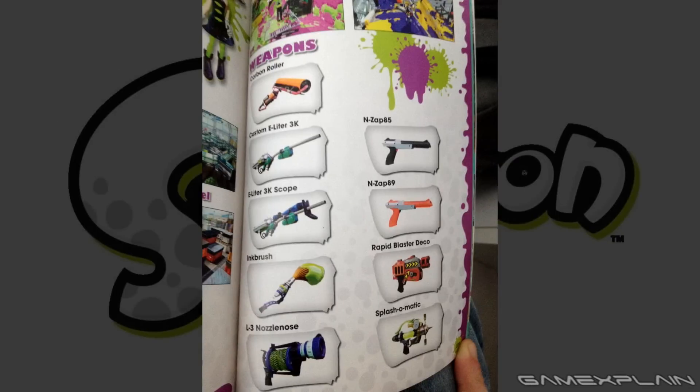Splatoon is almost here, but the hype isn't ending yet. There's an image circulating on the internet that appears to be a picture taken from the official guidebook for the game, specifically the weapons page, and it reveals some things we didn't know about — actually, a lot of things.